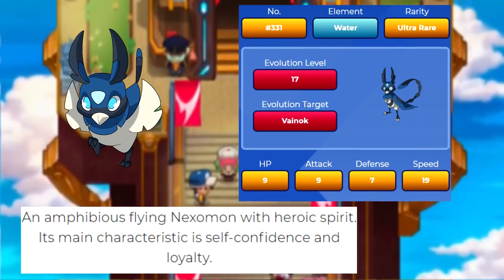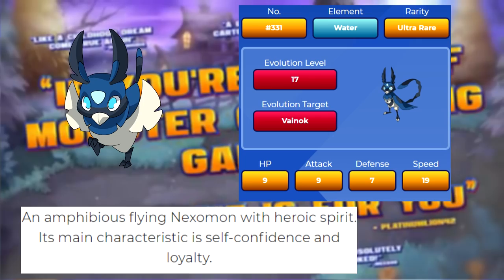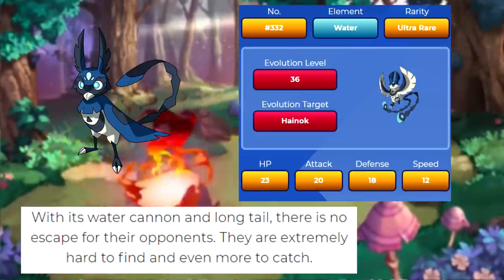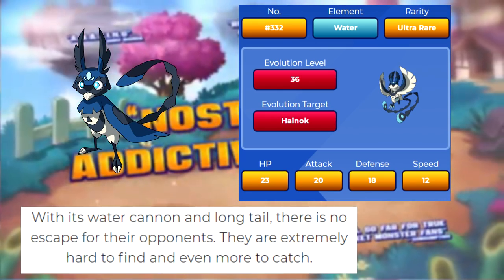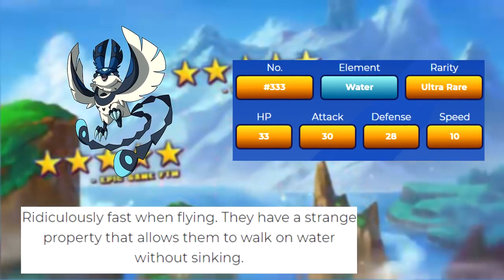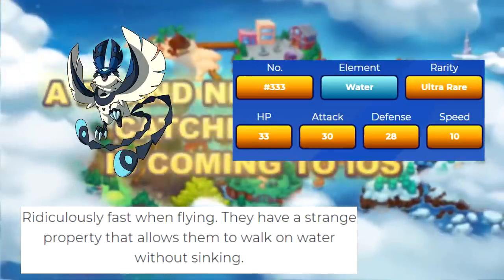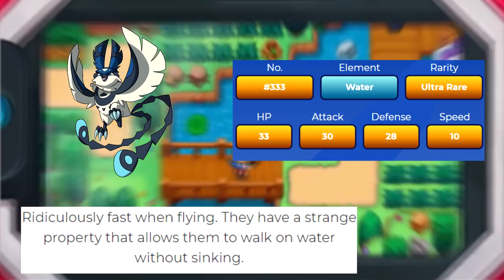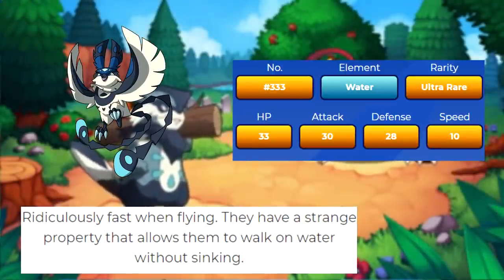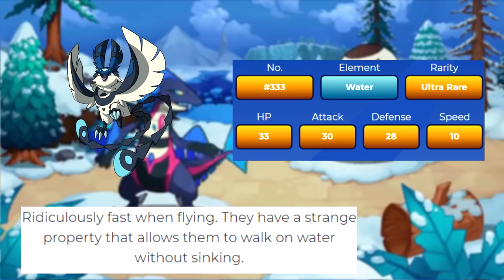The Water type starter, Noki, is described as being an amphibious flying Nexomon with a heroic spirit coupled with self-confidence and loyalty. It's pretty simple yet intriguing in terms of design, and I like how it looks. Once you level it up to level 17, you get Veinok. Veinok is said to be equipped with both a water cannon and a long tail, making them great at capturing opponents and better at not getting caught themselves. At level 36, Veinok evolves into Hainok, an incredibly fast bird with the ability to walk on water. Interestingly, when we look at this one's base stats, its speed is only 10 — and this is again a trend with these evolutions, the starters are progressively getting slower. It's just weird how this thing is noted as being super fast with a slower speed stat than its pre-evolutions. I do really like its design though; the owl aesthetic with the double tail just does it for me.